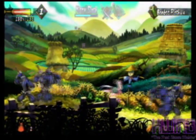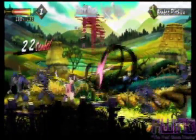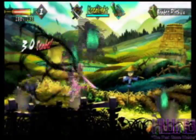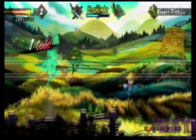Muramasa: The Demon Blade is a 2D side-scrolling action-adventure game with platforming, RPG elements, and a ton of hack and slash goodness. This game uses very impressive 2D graphics with a very stylized and beautiful look that envies a lot of next-gen games. The game also combines both Kabuki drama and Japanese fairy tale into one game. The Demon Blade consists of 16 provinces and 7 total chapters.